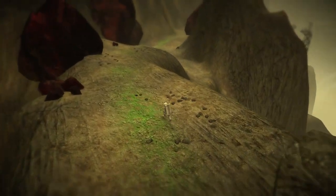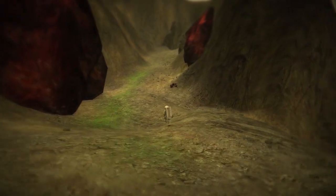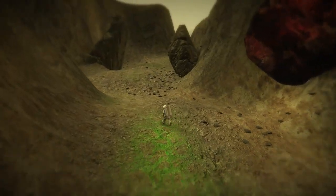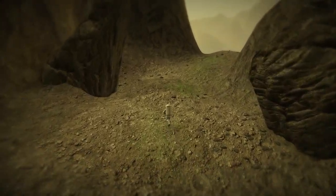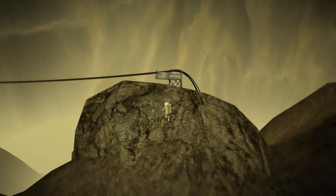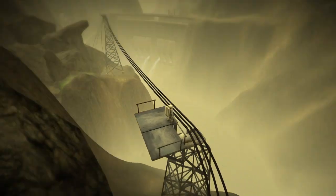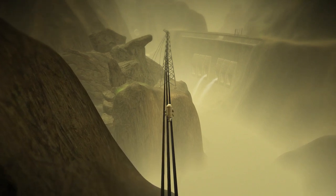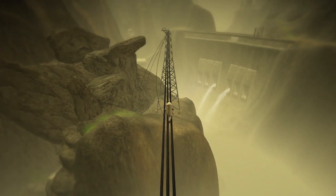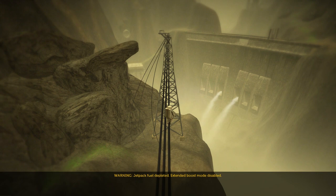A similar thing happens with your oxygen. There's no oxygen meter, but there are certain parts of the game where you'll just run out of oxygen and need a refill. Just like the fuel thing, it feels very forced, because every single time it happens, there's a refuel canister about 100 feet in front of you with a shiny glint making it obvious. So you go most of the game not worrying about it, and then suddenly: 'Oh my god, you're out of oxygen' — and the solution is right in front of you. They're trying to make it dramatic, but it's not. And then: 'Jetpack fuel depleted. Extended boost mode disabled.' And I was just walking.